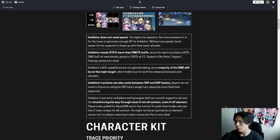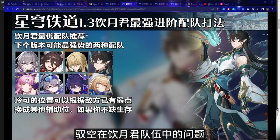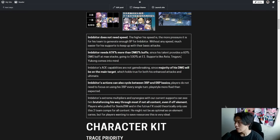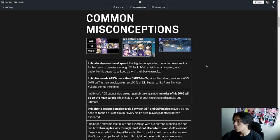The last misconception: Imbibitor's extreme multipliers and synergies with current supports allow him to brute-force most content in Honkai Star Rail, even while off-element. Players who pull for Silverwolf and in the future Fuxuan could theoretically run just two teams — Bronya, Tingyun, a sustain, and Imbibitor on one side, plus Fuxuan, Silverwolf, Seele, and Lynx or Qingque for a mono-quantum team on the other — and clear every current piece of content. Imbibitor may not be as optimal as an on-element DPS, but for players wanting to save resources, this is very possible.